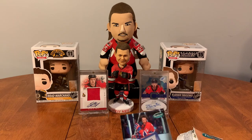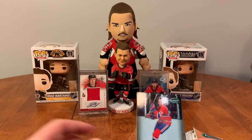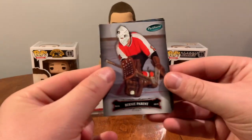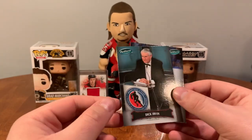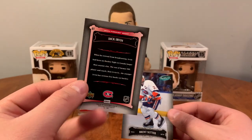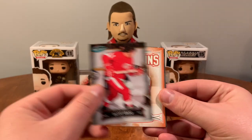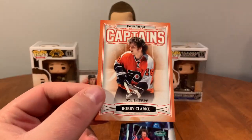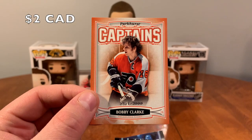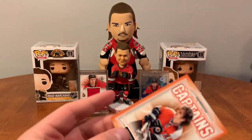We got an insert here — Captains Darryl Sittler — cool! We got Robinson and Anton Stastny. Bernie Parent, Paul Henderson, Dick Irvin broadcaster, and Brent Sutter. Danny Grant. Another Captains numbered — 3,999 — of Bobby Clarke with the Flyers. Not bad at all — Parkhurst Captains Bobby Clarke. We got Robinson and Stastny again.